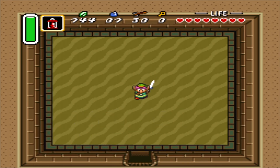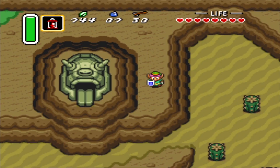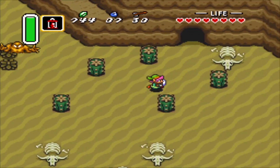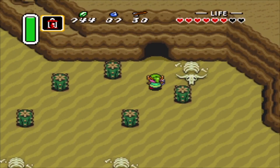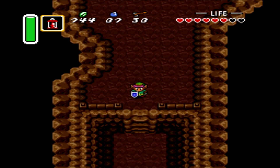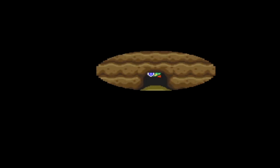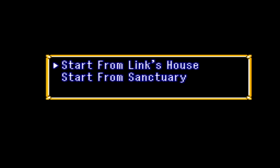We won the Pendant of Power! Our goal of finding three Pendants is in sight. Go for the last one! Now all we gotta do is head to the southeast. There's another way to do this — you save and quit, then start from Link's house.